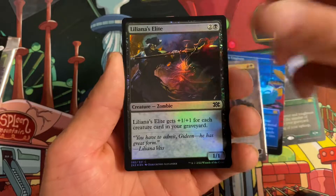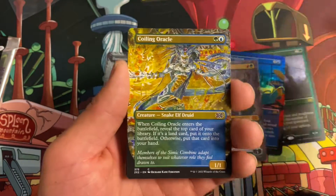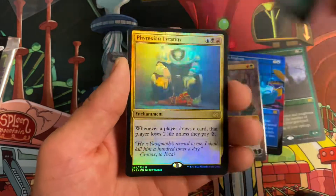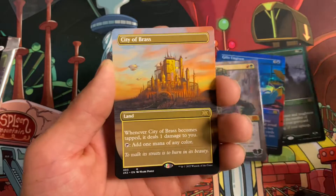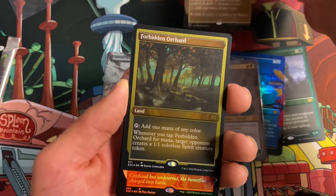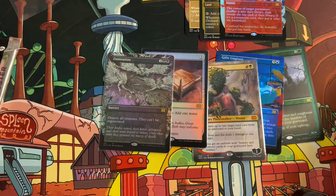I'm not sure where I got this pack from — I think maybe a collector store. Inquisition of Kozilek — nice! City of Brass — good card. Chaos Warp — nothing too crazy in the back spot there.